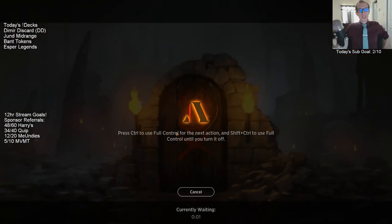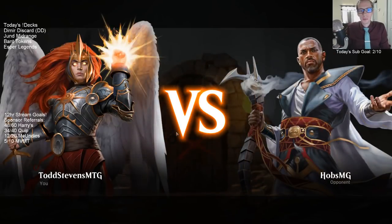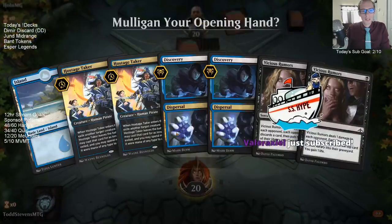Vicious Rumors can wreck a person's mulligan — it's awesome against people that mulligan. If you're mulling to five, you do not want to see a Vicious Rumors. I don't think Liliana's enchantment card is still in Standard, I don't believe.